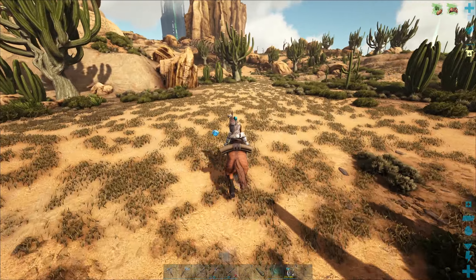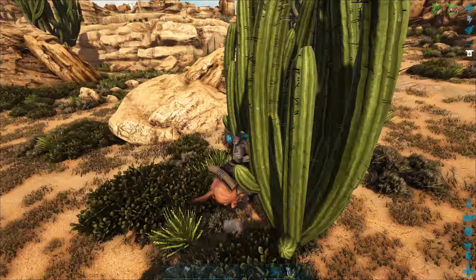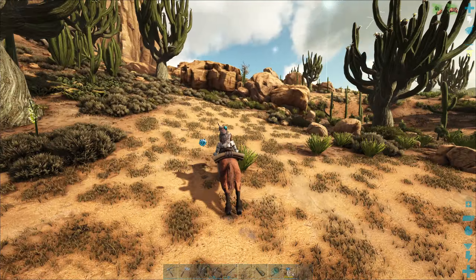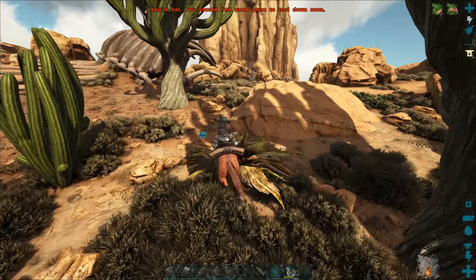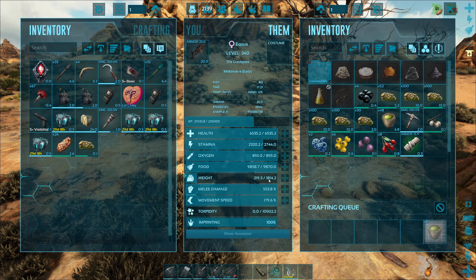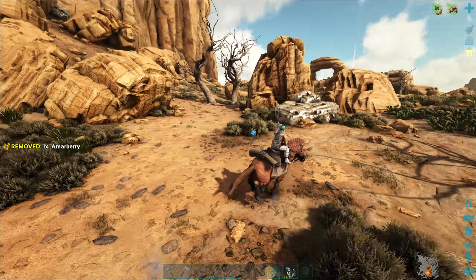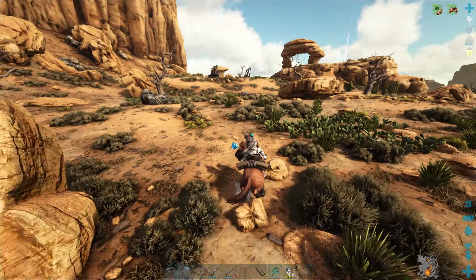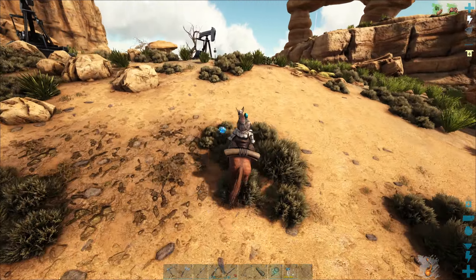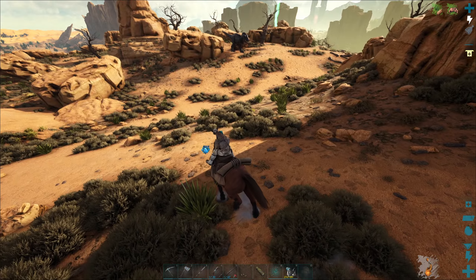Gotta be careful in this area — there are micro raptors everywhere mixed with bad things, so I've got to be extra cautious. This is it — we're gonna get metal over here too. This guy's got a decent amount of weight, 1800, it's pretty beastly. The Rex is over here, it ran down when I was collecting metal and walked down over the ledge here yesterday.